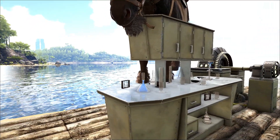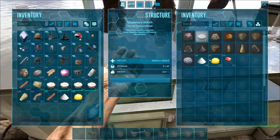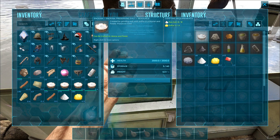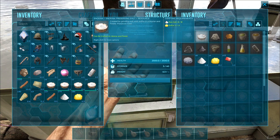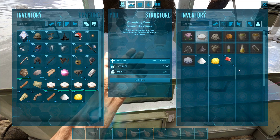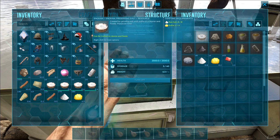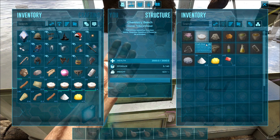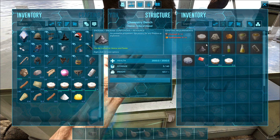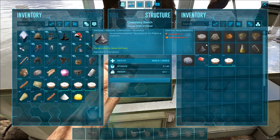Alright, next up we're gonna check out the chemical bench. Let's do up the chemical bench this time. We need more salt and sulfur — that's like 4 times more salt and 4 times more sulfur. We also need gasoline and power to get this thing up, so it gets a little bit troublesome. But anyway, let's check it out — we're just gonna craft up one. Wow, that took approximately 1.5 seconds and it gave me 6 times more salt.